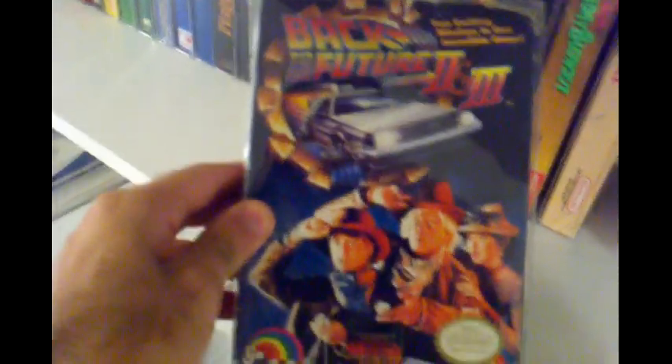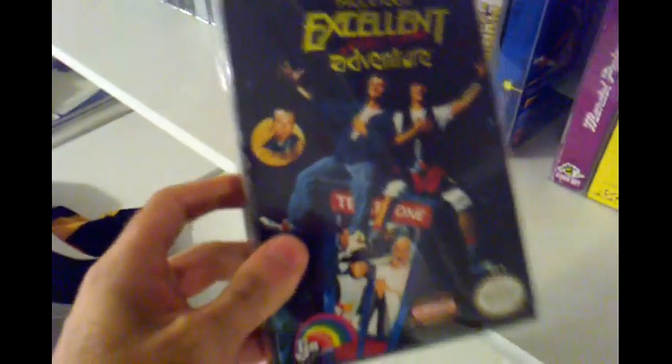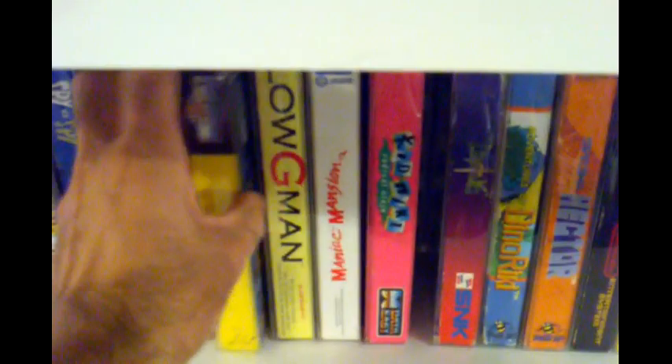Back to the Future 2 and 3. Kung Fu Heroes — love this game, really cheap, look it up if you haven't played it, I suggest it. Flying Dragon — it's alright, pretty cool. Spy vs. Spy. Bill and Ted's Excellent Adventure — that game sucks. Mendel Palace — a really good, really simple game, I love it. Power Punch II — bought this years ago at a rental store they were clearing out NES games. Low G Man — it's okay, a side scroller, it's alright.